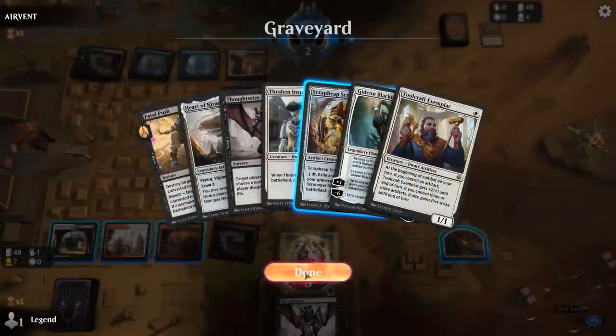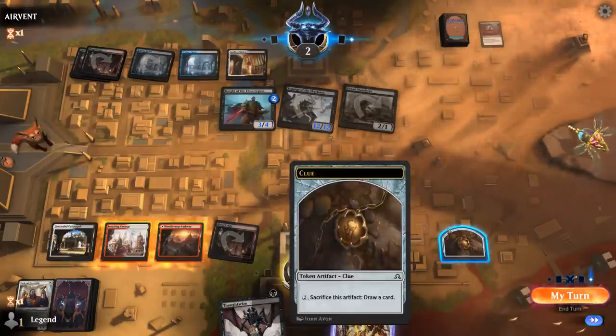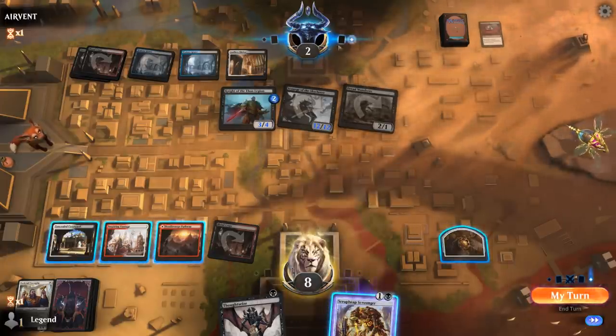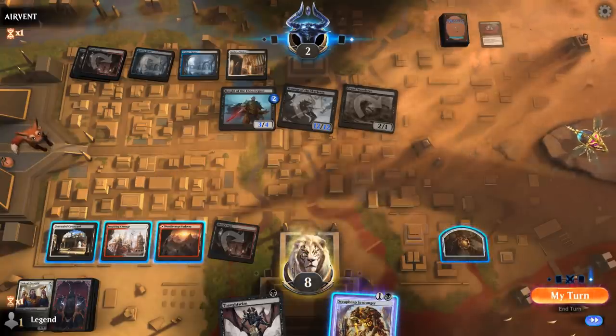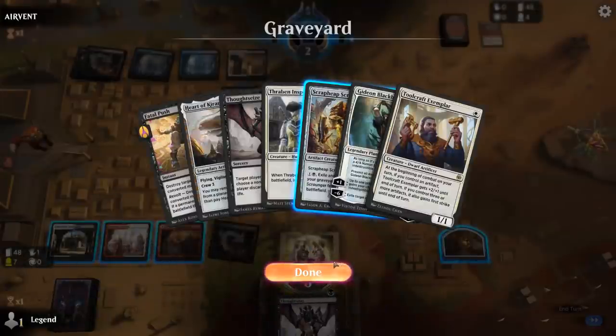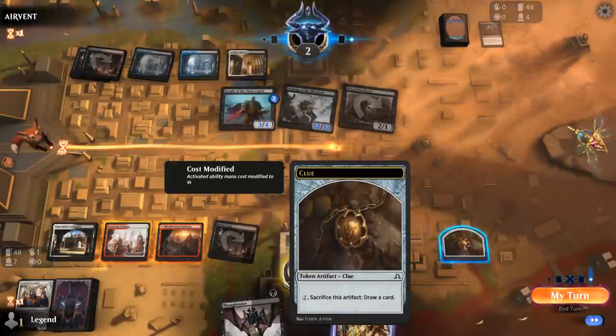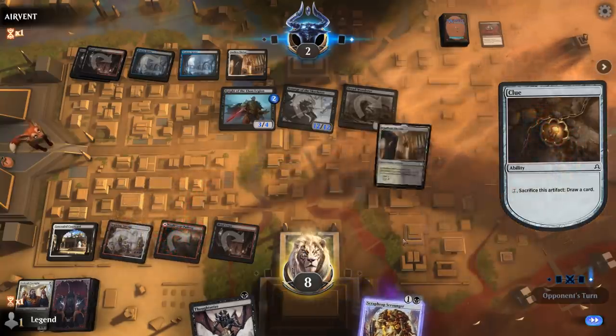Dreadhorde Arcanist. So we've got a thing here: if I bring back Scrap Heap then Fatal Push — which I have one copy of — would give me the win by killing Knight. If I crack the Clue next turn and draw Bonecrusher I win regardless. If I crack the Clue and my next draw step is Chandra, I won't have time to cast it and the opponent kills me on the way back. We have 2 Chandras and 1 Fatal Push. I think we crack the Clue now, just in case I draw Chandra in two draw steps.